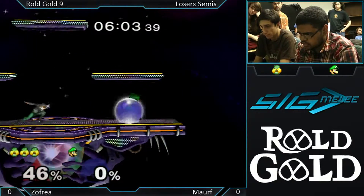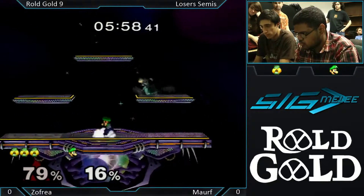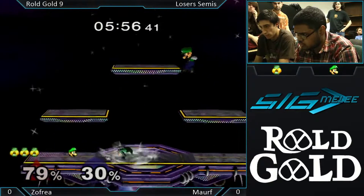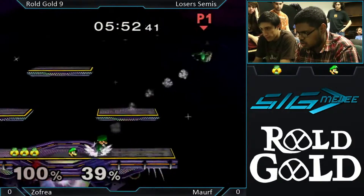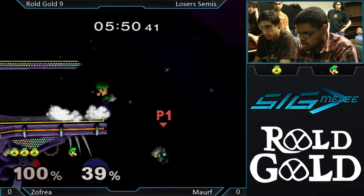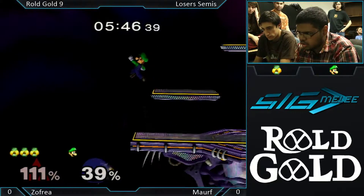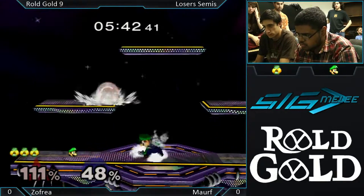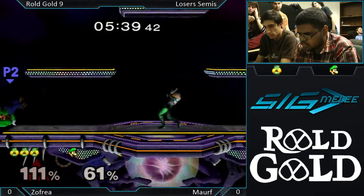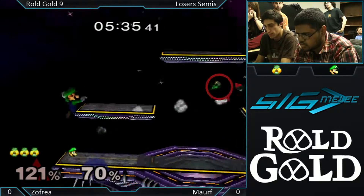Getting that shield pressure, but Zofia escapes with a roll. That's one thing you want to look for when you're doing shield pressure. Obviously there are certain combinations of moves you're going to be doing, but you want to be able to interrupt those if you notice they're getting scared and trying to roll out. That's kind of the whole point of shield pressure — obviously it's not to break their shield, which would be nice, but it's to get them to do a risky move to try to escape the pressure. So if they spot dodge or roll, you want to be ready for that.